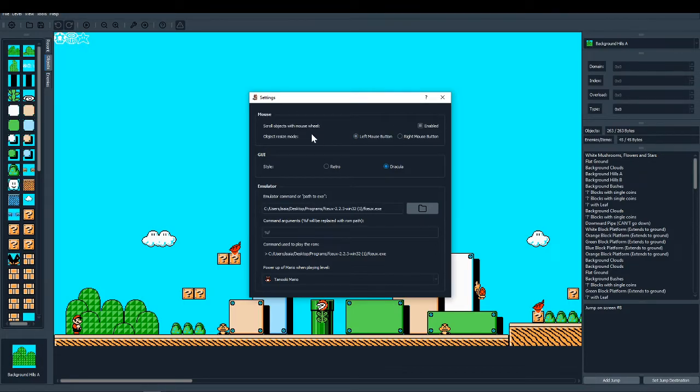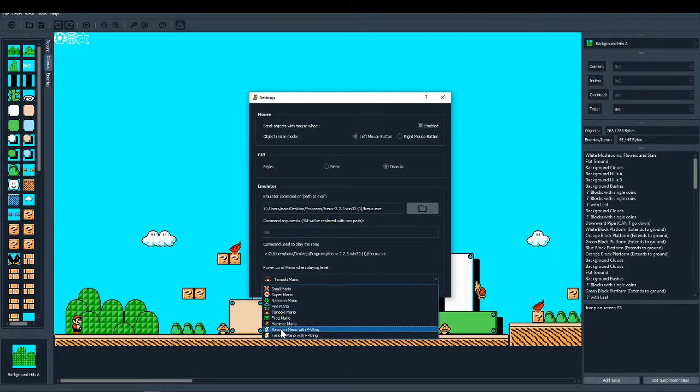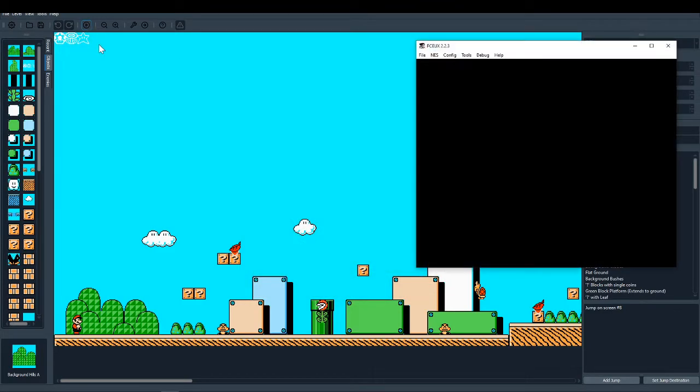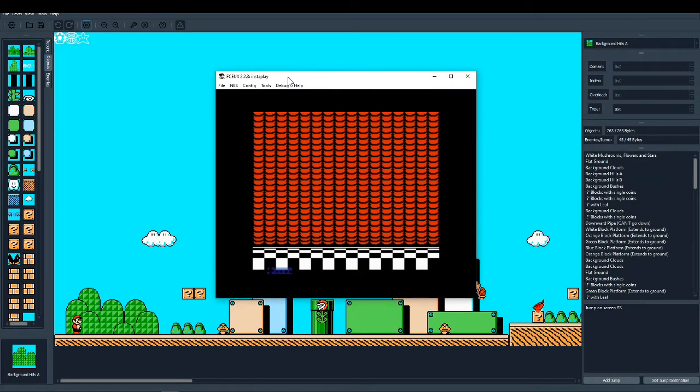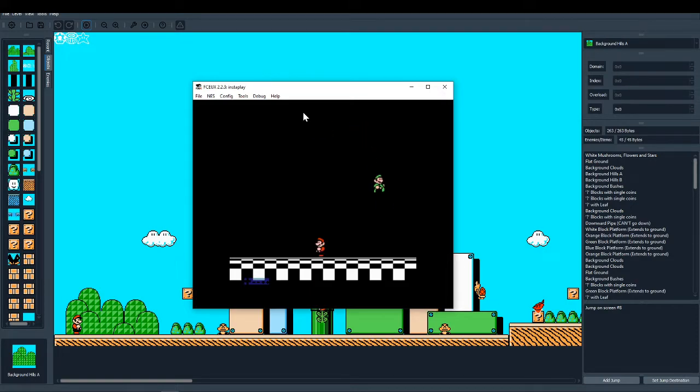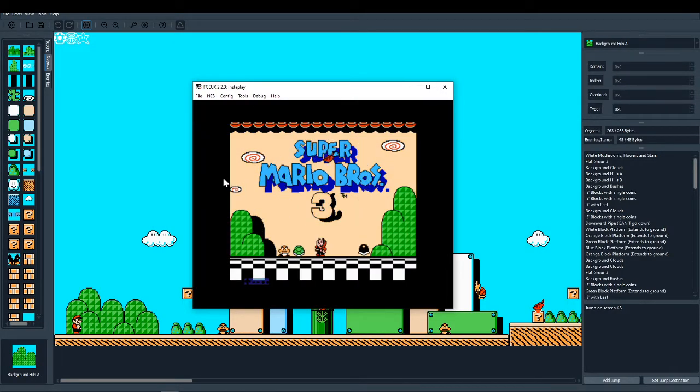The mouse settings up here — so if you want to use right-click instead of left-click, or if you want to use your mouse button, that has always been there. The emulator has also been there for a while. You can also select your power-up, so if you want to have a hammer bro you'd be Hammer Mario — you just simply select that down there. Hit the play button up there. It's important to note: while you have this emulator running, you cannot use the editor. You have to close the emulator in order for it to work. That might be fixed in an upcoming version, but for beta 0.23, that is the case.